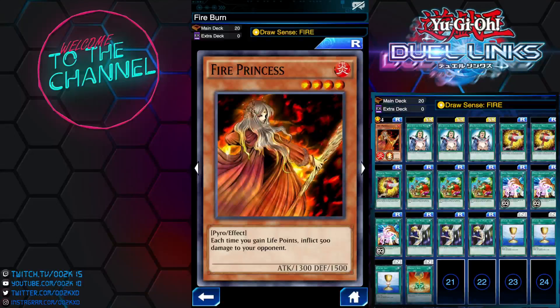Unfortunately you can only get one copy of this card in this game, so I'm only running one copy. But using Draw Sense Fire, we ensure that we can draw into this card — that's why I'm using Draw Sense Fire. If you don't have the skill you can use Destined Draw, it should work.